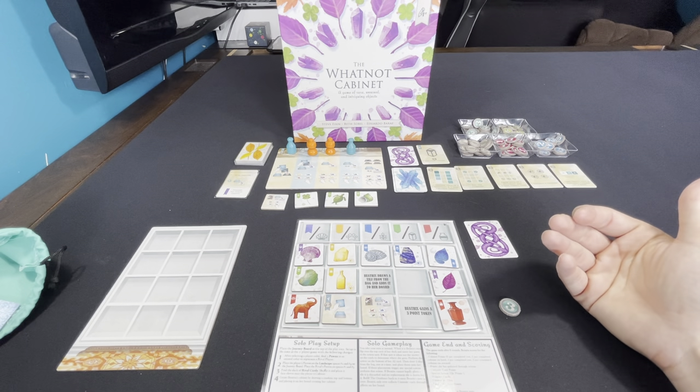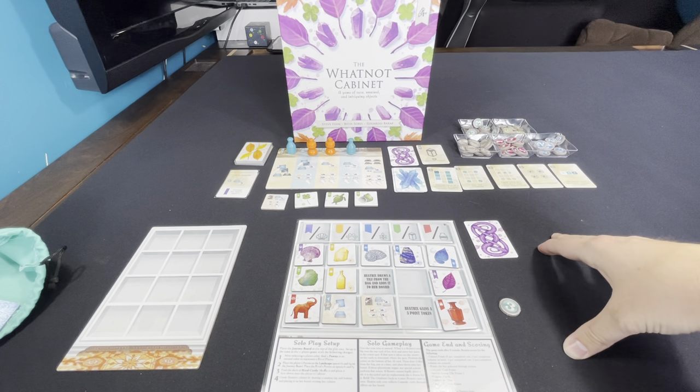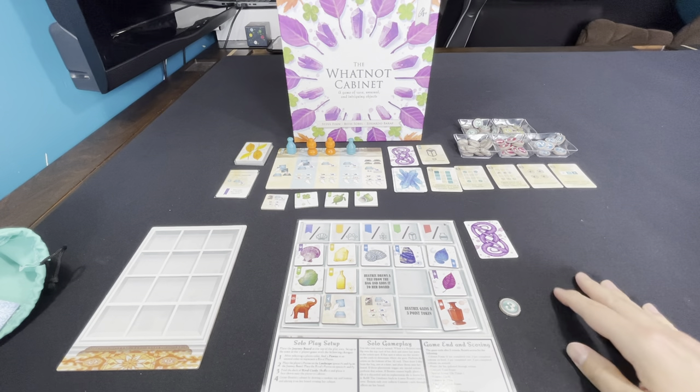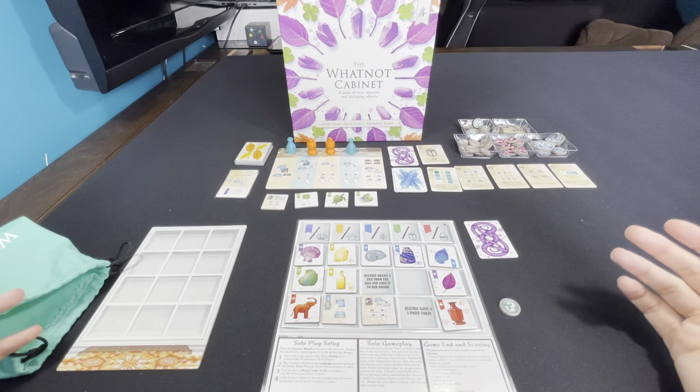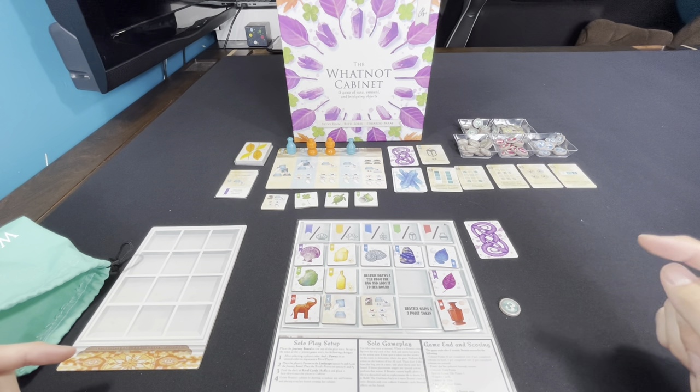If you still find this too easy, add five points to their score to make it expert. If you're finding it too hard, subtract five points from their score to make it easier. And with that, you now know how to play the Whatnot Cabinet against the Automa Beatrix.